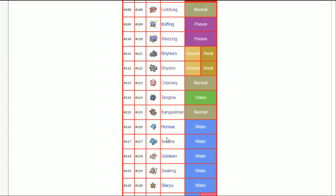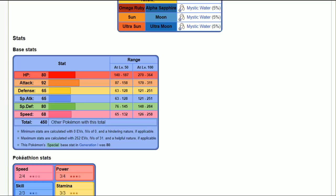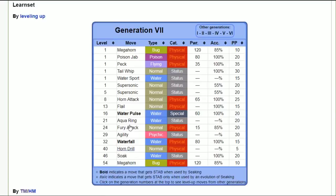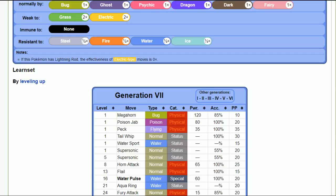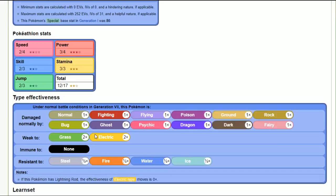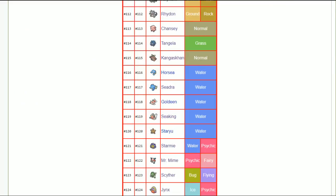Seadra — actually another contender for one of the worst Pokémon in Let's Go. Modest nature. Seaking — I feel like running adamant Seaking could work similarly to Dewgong with megahorn as coverage, or you can go defensive nature and just try to horn drill everything to death. If you get two back-to-back horn drills and win a game off that, I'd have the deepest respect because the opponent would never see it coming.